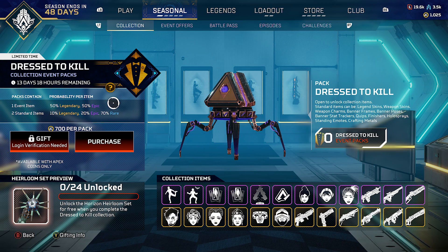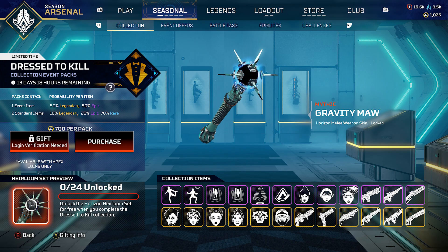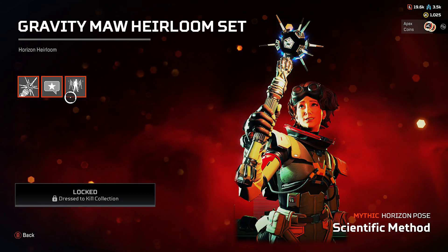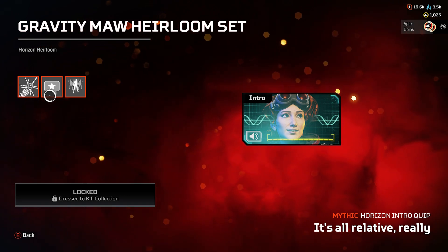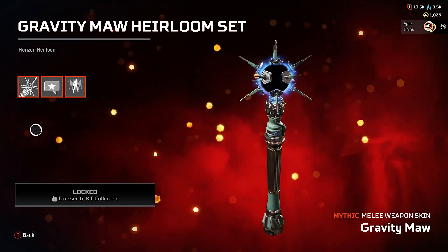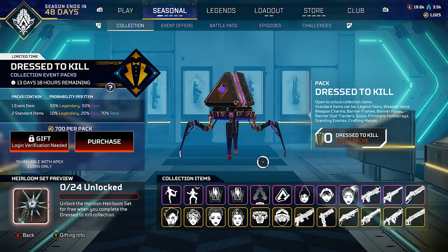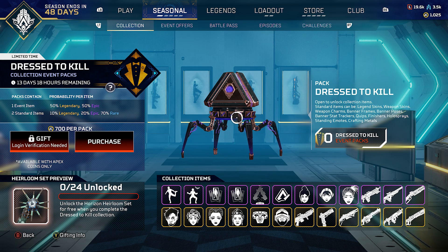That's the whole collection event — you collect items by getting packs, and the percentage shows in the top left. If you get all 24 items you unlock the heirloom. Let's check out the mythic melee weapon skin for Horizon. It comes with a pose frame, and her quote is: 'When you see me, you'll know it's the end — or a new beginning. It's all relative really.' It looks pretty cool — I'm curious how the animations and inspections look.